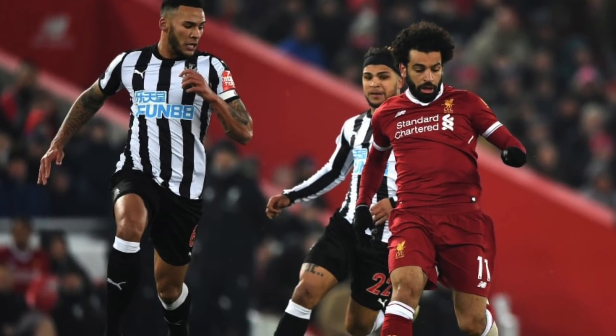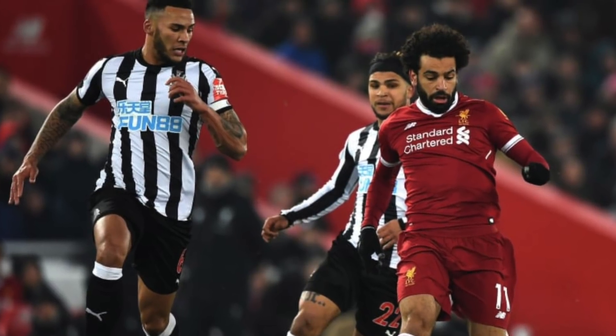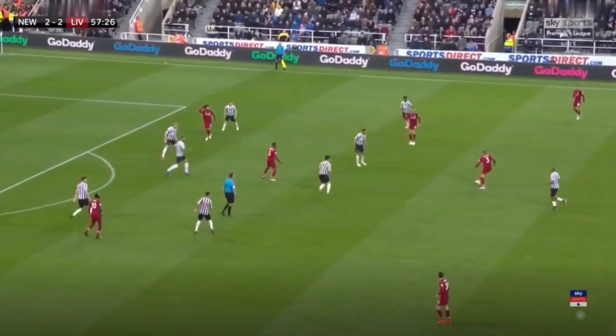Near the end of the first half, Newcastle improved their defensive shape. Rondon would be closer to the midfield, which diminished the space for Fabinho, while the midfield and the defensive line would be much closer together. In this example, Fabinho is free on the ball but not able to do much with it, as the space between the lines is very narrow.